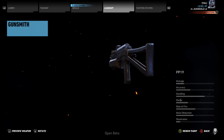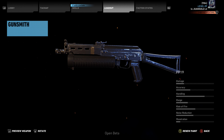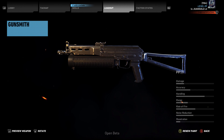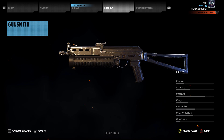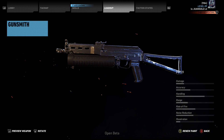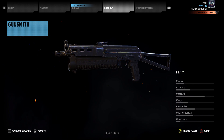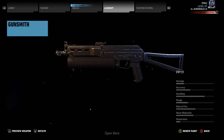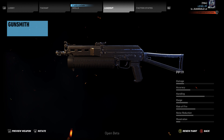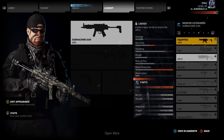Next we're gonna be talking about the PP19. I picked this up a few times in the beta — it's pretty average. I'm more of an assault rifle player myself. It has a pretty low rate of fire for a submachine gun, decent handling, damage wasn't too bad, but accuracy was a little bit of a problem even with a foregrip. Overall not a bad submachine gun, very good at close range — this is more of a CQB close-quarters combat weapon, great for going inside buildings.